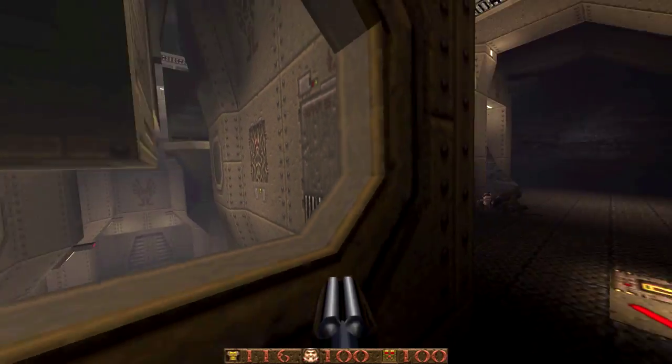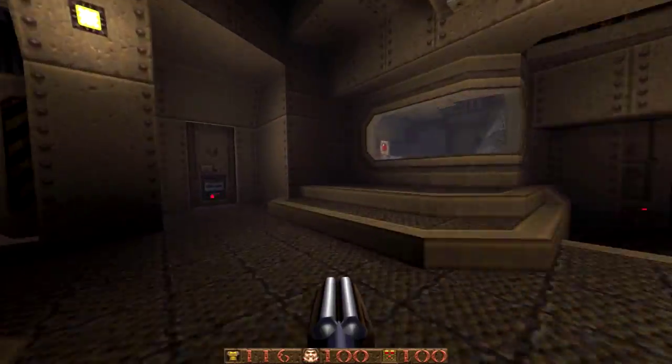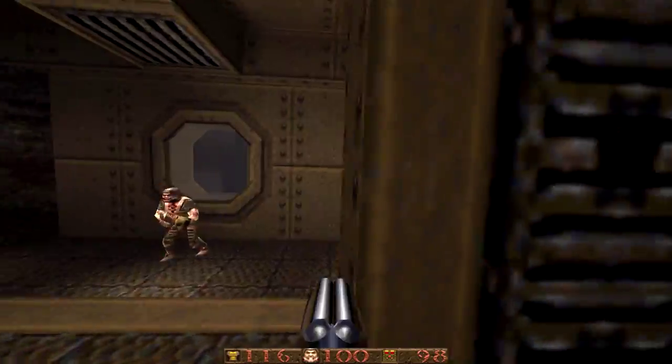There's the gold key door — we'll come back there later once we grab it. The gold key room itself is probably the weakest part of the level; I actually got lost quite badly in that area. We'll talk about that when we get there. But right now, secrets!